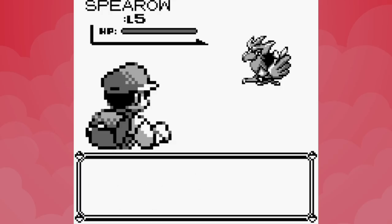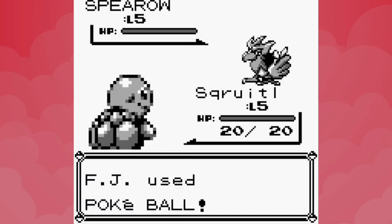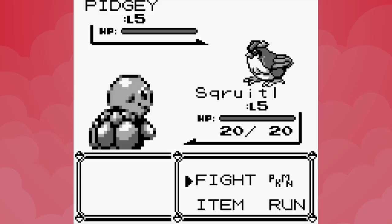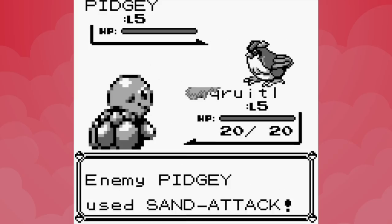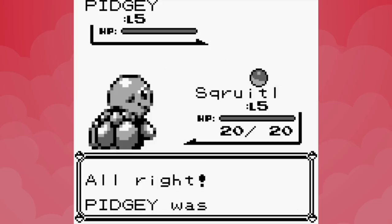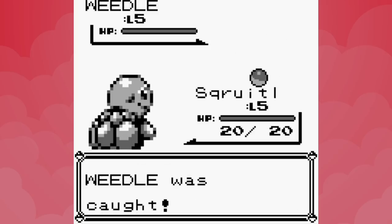We're going to need some extra Pokemon if we're planning to make it through Viridian Forest unscathed, starting with a level 5 Spearow on Route 22. The Flying type has access to Peck and Growl already, adding two more moves to our arsenal. Pidgey is up next, which adds Gust and Sand Attack. For wild encounters we'll just be throwing balls. Weedle is our last new capture prior to heading through the forest, so now Poison Sting and String Shot are options.